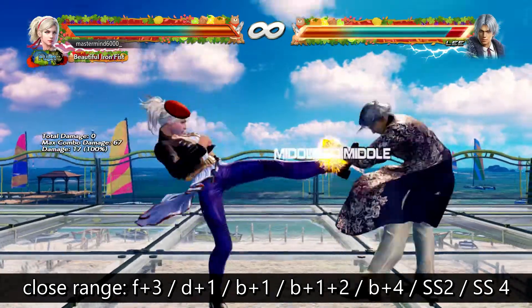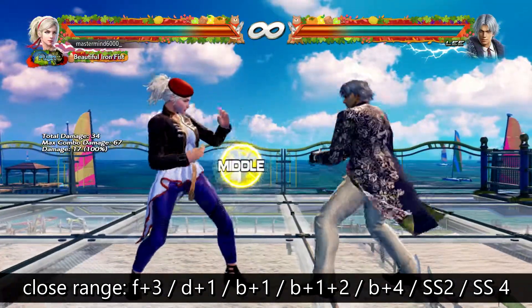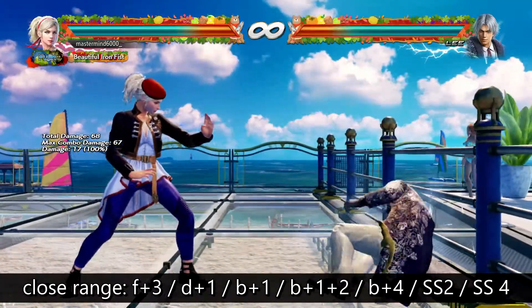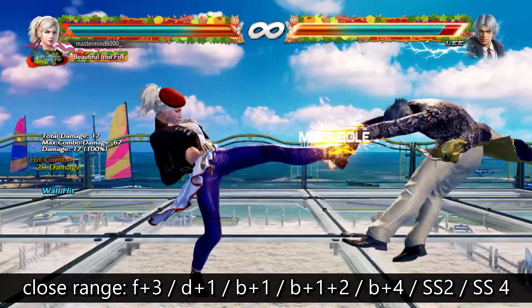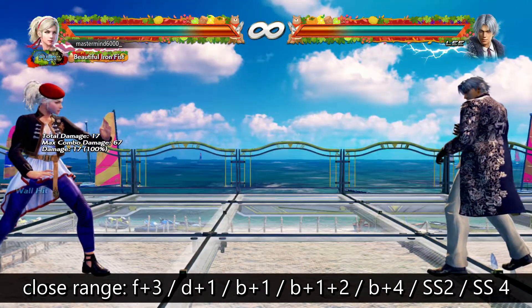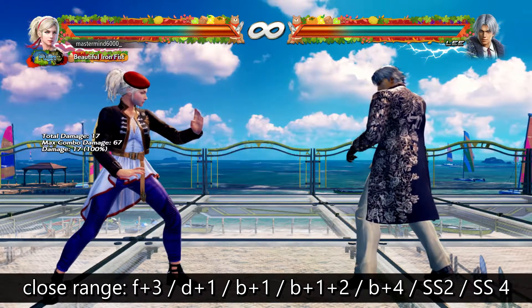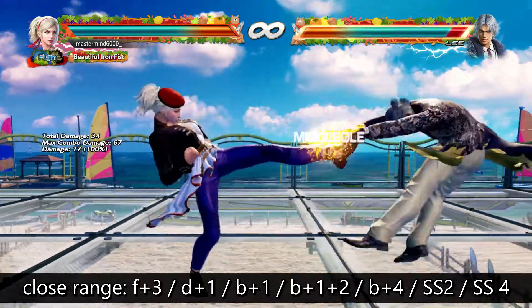Some other good tools: forward 3 has excellent range, jumps over lows, knock down, safe on block, mid, wall splat. You really can't beat that — this is fantastic stuff. Forward 3 is really, really good. No tracking, however. It's fast, safe, mid, low crush, knock down — the only weakness is it doesn't track. Excellent move otherwise.